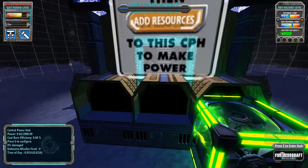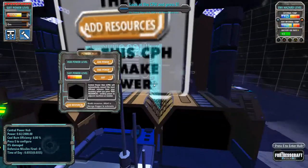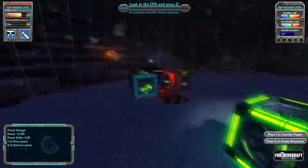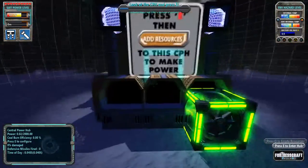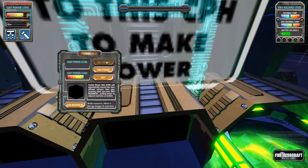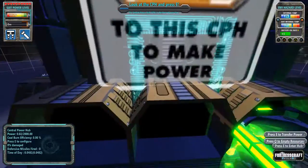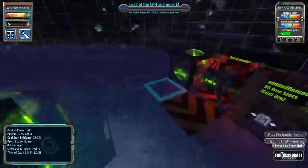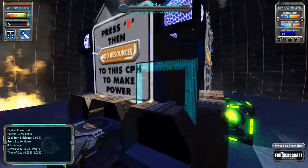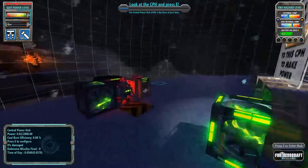Tutorial, what the hell do you want from me right now? I'm looking at the CPH and pressing E. We'll ignore that for now. Add power, take power — it's not going forward with the tutorial. But anyway, what it's going to tell you is that the central hub here is where everything is attached to, where you get power for your suit and your machines. Power's going to be generated here.